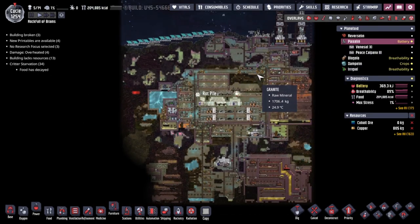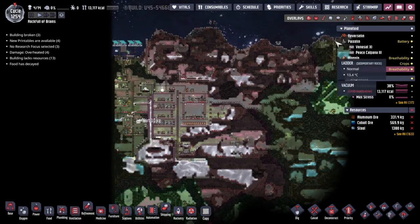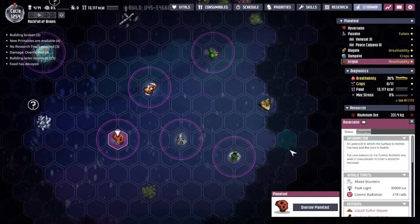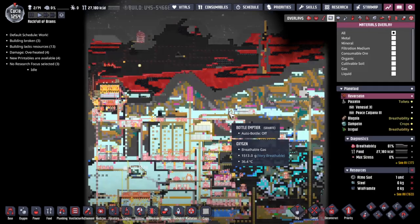Hey guys and welcome back to Oxygen Not Included, Clay's Amazing Space Colony Simulator Extraordinaire! My name is Twitchy and we are in the Rock Full of Brains, a collection of asteroids in the wild of space where we have 14 duplicates trying to make their way into the future as comfortably as possible - and it's been going wrong in a variety of ways over the past couple of episodes, and I am amused.